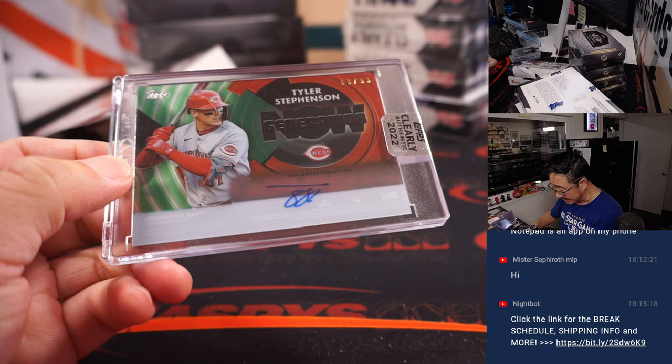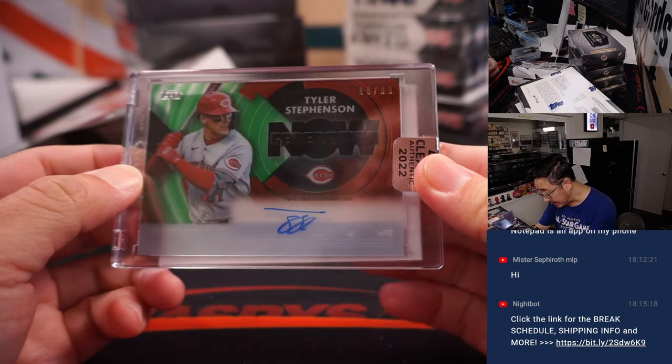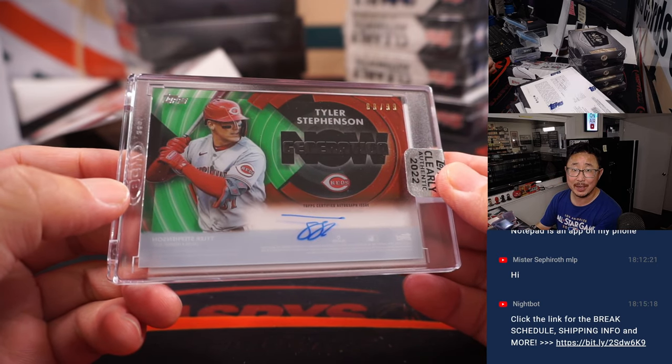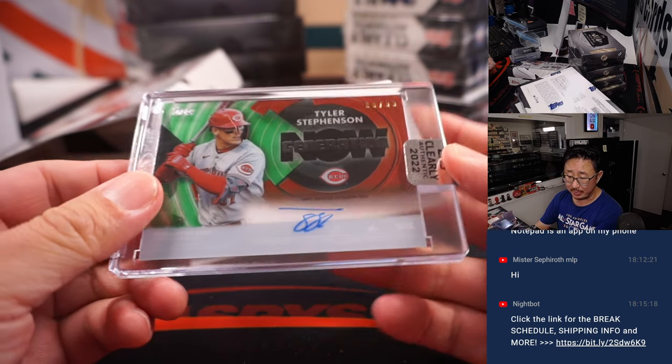We got Tyler Stevenson Generation Now — this one is numbered. Check that, 88 out of 99. We're on to Cincinnati — Jeremy with the Reds.